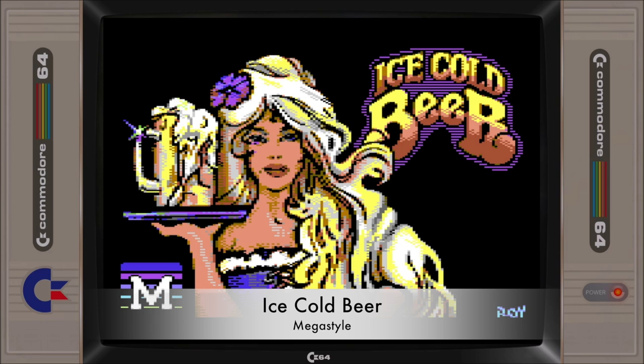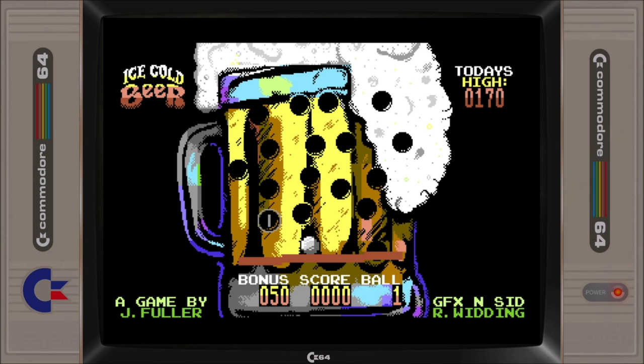Ice Cold Beer is a digital interpretation of a mechanical arcade game where you tilt the bar back and forth to nudge a ball into a lit hole, while avoiding the others. When the ball is deposited, the ball and the bar return to the bottom of the playfield and the next target lights up. While a simple game in its premise, it is fun in short bursts. You can use two joysticks to control the left and right side of the bars, but most of us will stick to using the keyboard controls.